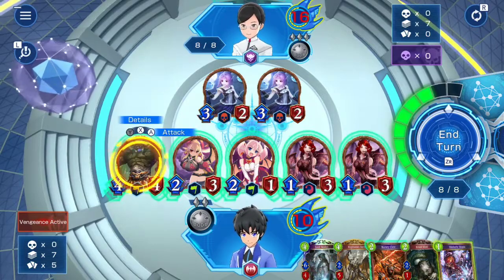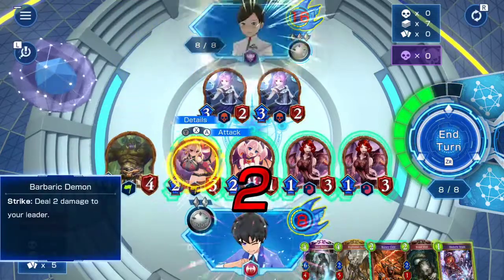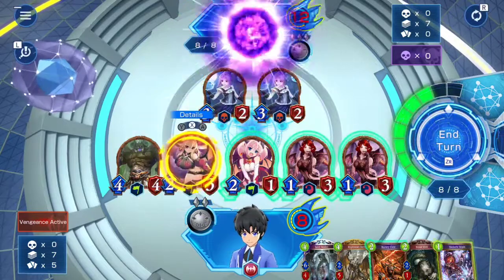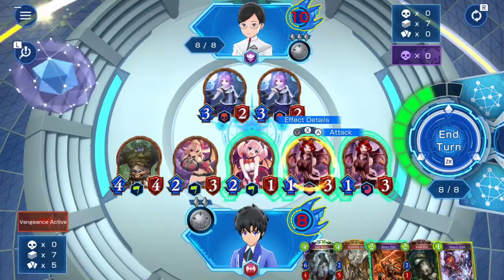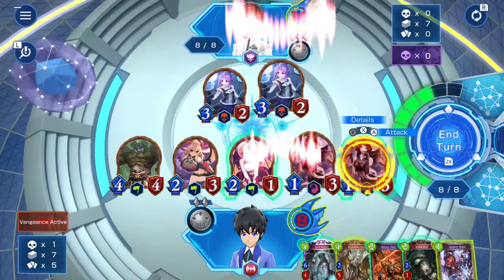Ok guys, for this you are going to use this barbaric demon and attack the leader, as well as using this succubus and attack the leader as well. Then you are going to use this sweet fang vampire and attack one of the rabbit necromancer.